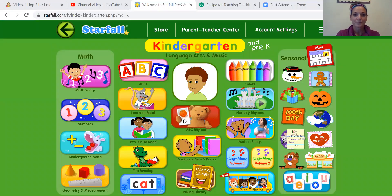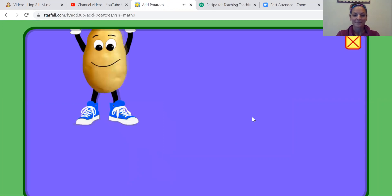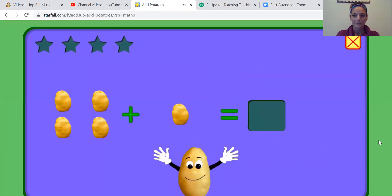So I am going to show you the game and we're going to practice some addition. Here we are. Starfall.com is where I am. I'm gonna go down to the Hippo with the addition and the subtraction and I'm gonna click on the potatoes. Let's add potatoes. They are silly.